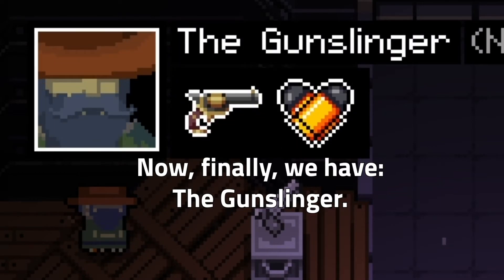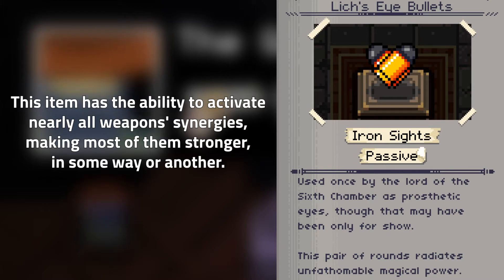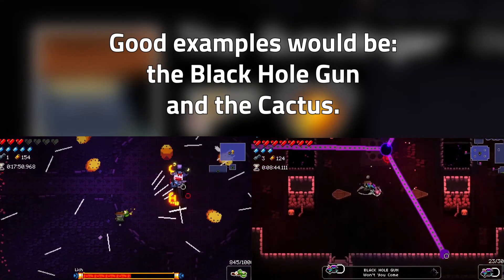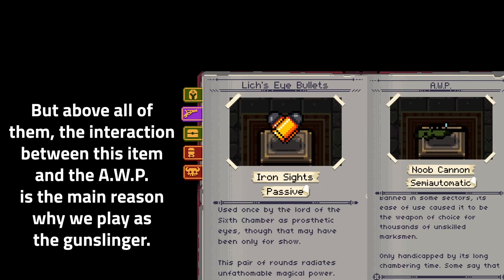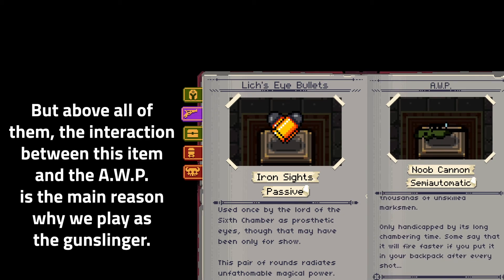Now, finally, we have the Gunslinger. The reason we play with this character above all the other ones is because his starting item warps the game. This item has the ability to activate nearly all weapon synergies, making most of them stronger in some way or another. Good examples would be the black hole gun and the cactus. But above all of them, the interaction between this item and the AWP is the main reason why we play as the Gunslinger.